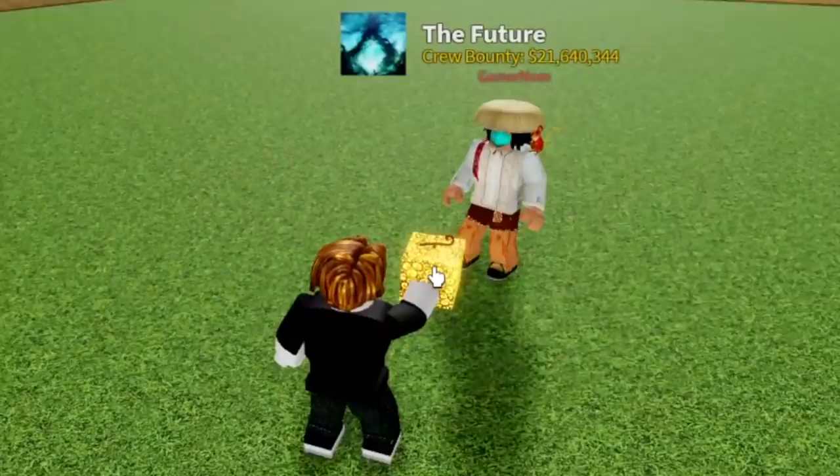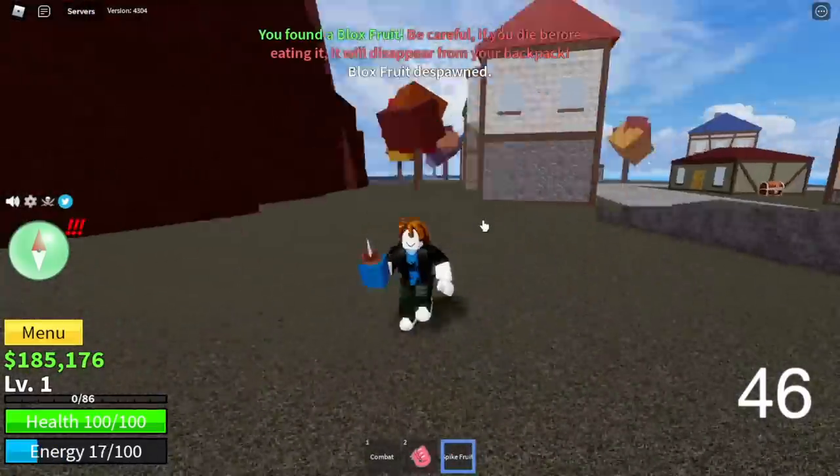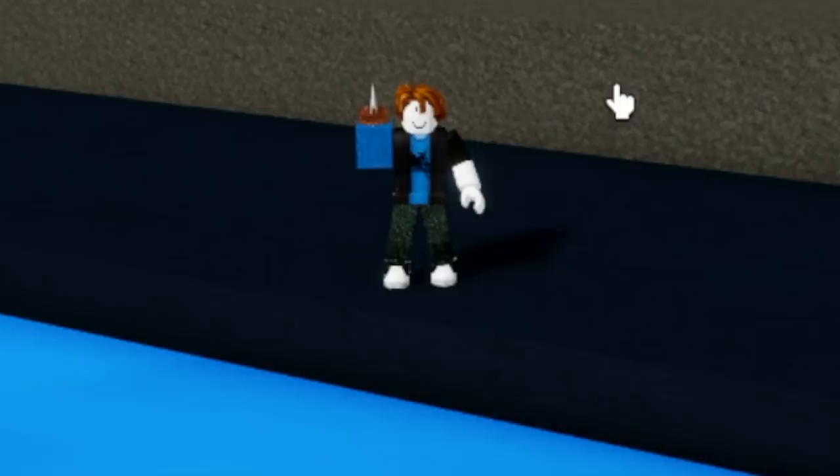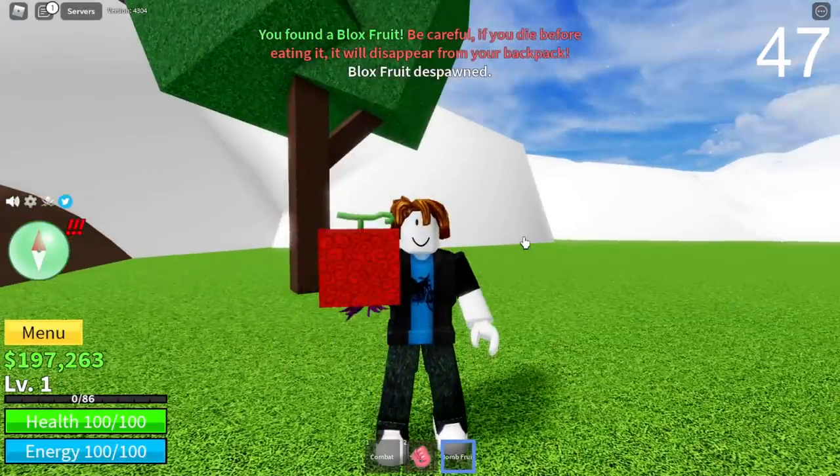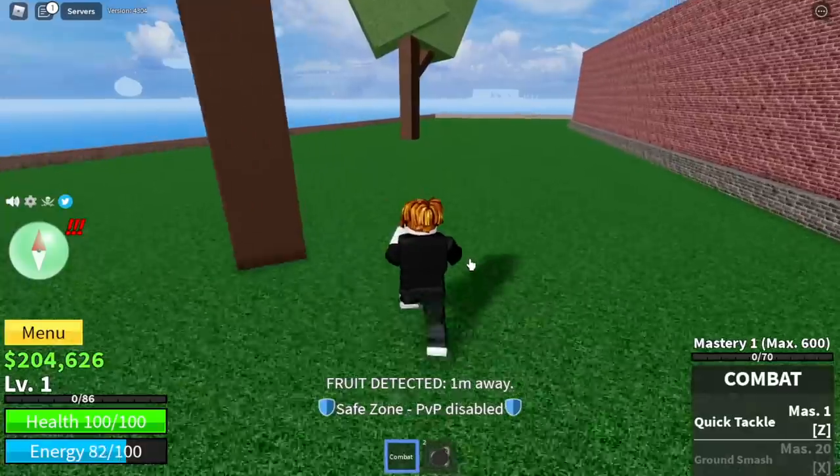I'm gonna give this to my main account. That's a reveal. 46th Fruit is another Spike Fruit in the Magma Village — throw it in the water. Bomb Fruit again — I think that's a curse. I will never throw a Fruit in the water again.